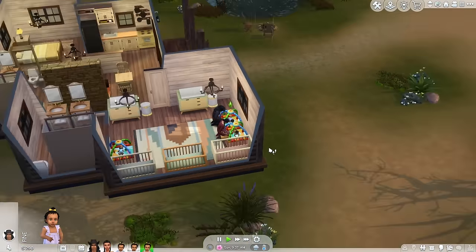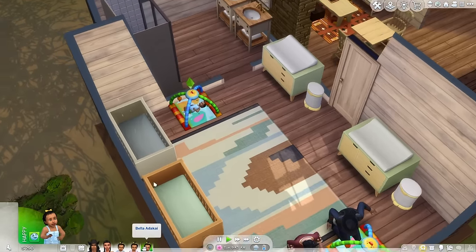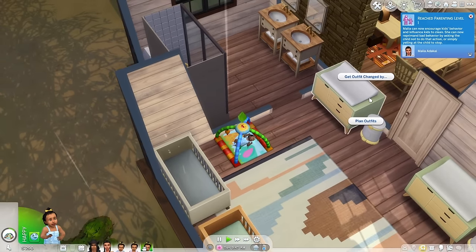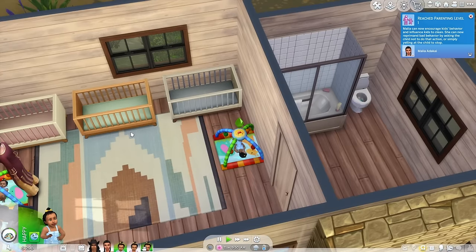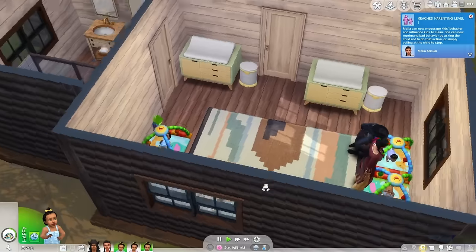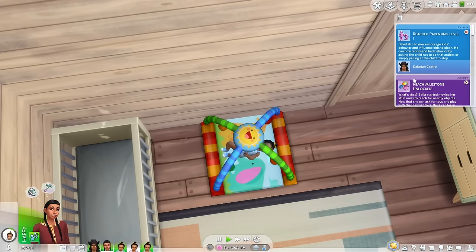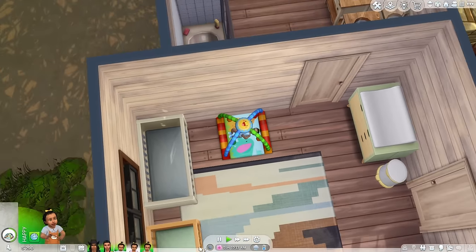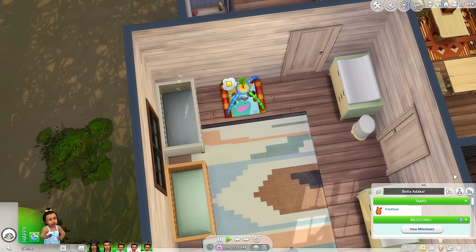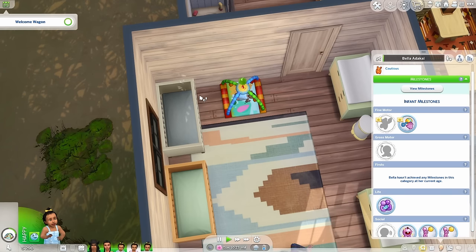I'm going to zoom out — this is a lot for me. You are just being neglected, Bella. Why don't you keep looking at toys? This room is pretty depressing. Oh my gosh, Bella is the first one to get a milestone — the reach milestone — and she's the one without a parent right now. Currently Bella's in the lead. This is actually kind of a race — which triplet dies of old age first.